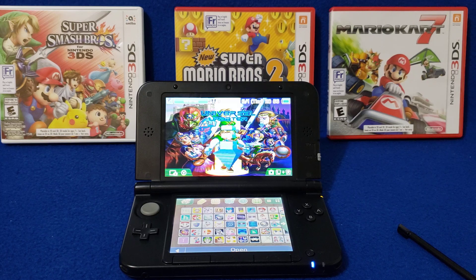Things you'll need: Luma installed, Twilight Menu, Universal Updater, and the Homebrew Launcher. The game I'm going to use is Newer Super Mario Bros, which is a hack, and the app I'm going to use is Blue Unicorn Whale.